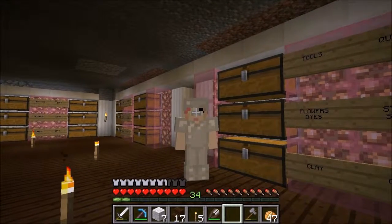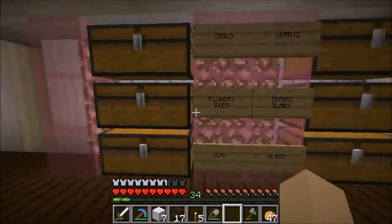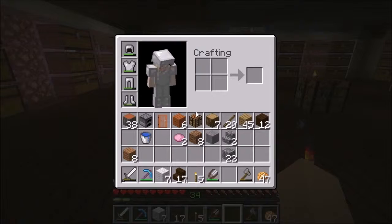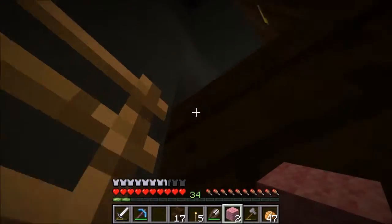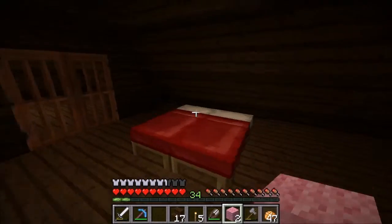Hello everyone, and welcome back to another episode of Season 2 E Flyless Solo. So when we last left off, we were decorating the bedroom, and it was kind of going good, kind of not. We're going to have to get really creative in this space because it's such an awkward space.